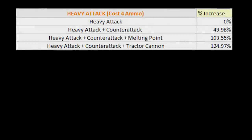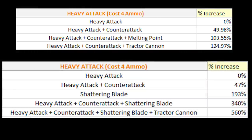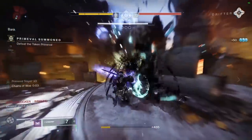Just comparing our previous damage values in terms of percentage increases — where our heavy attack began to where it ended up was a 125% increase, and we all patted ourselves on the back for that. But then we see the percentage increase here with this sword and these traits. From start to finish, our damage increased by 560%. That is a ginormous jump from simply combining two sets of traits and a little bit of Tractor Cannon.